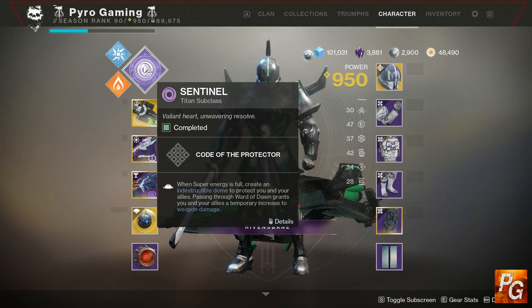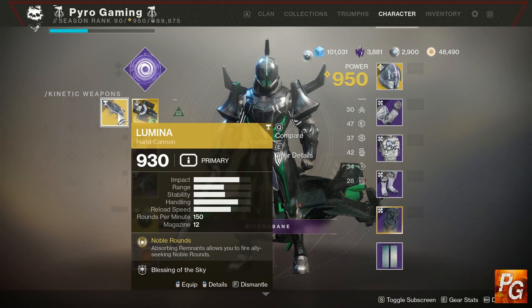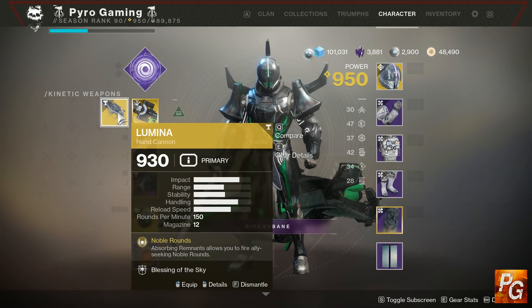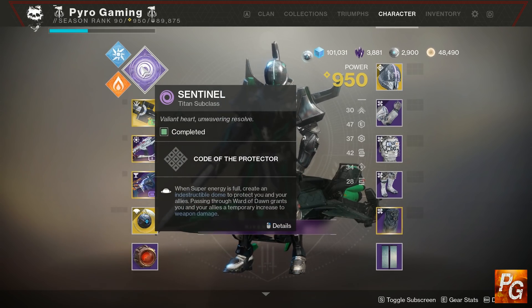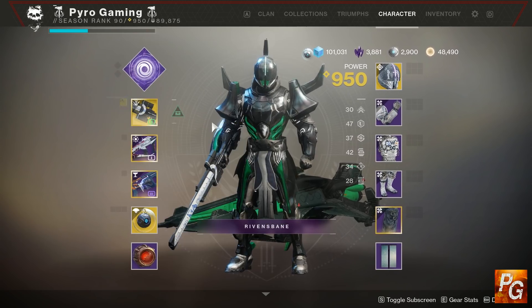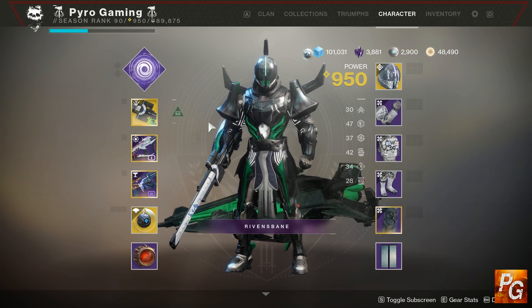These are all buffs and they do not stack. If you put down a weapons bubble that gives you 35%, a teammate shoots you with Lumina, and you're standing in a well, that should be 95% extra damage right — 35 plus 35 plus 25? No, it's 35%, because the bubble and Lumina are the highest ones. The game picks the highest buff and cancels out the others. Super coordination is going to be really handy so you're not wasting abilities.